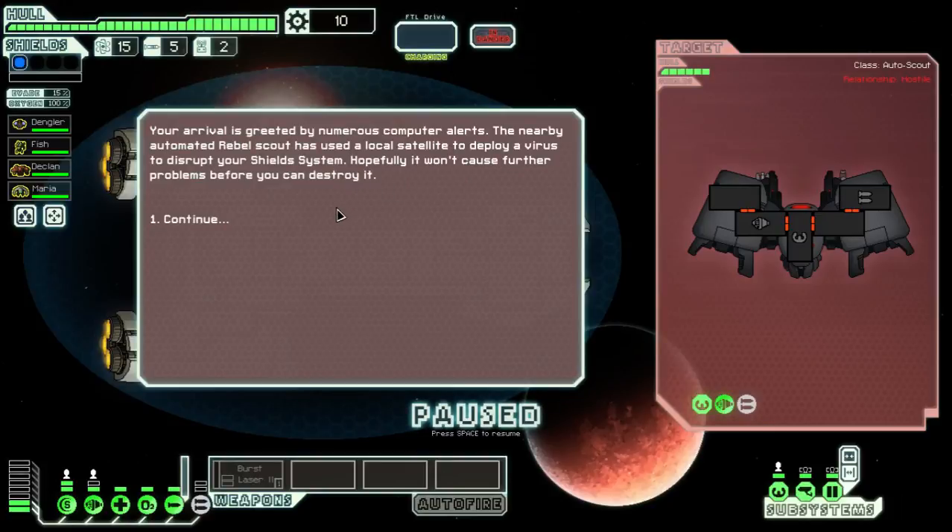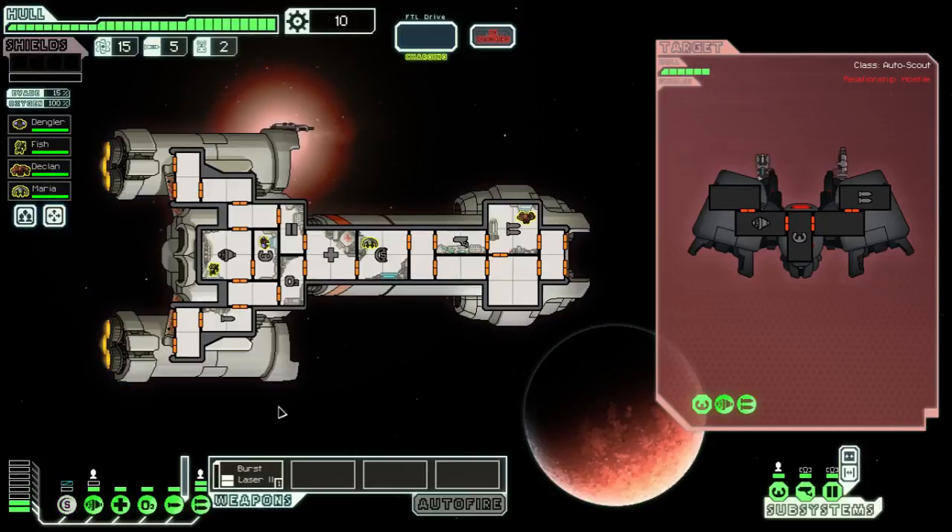Your arrival is greeted by numerous computer alerts. The nearby automated rebel scout has used a local satellite to deploy a virus to disrupt your shield system - hopefully it won't cause further problems before you destroy it. Okay, so I have no shields. I might be able to take out his weapons before he even fires on me.